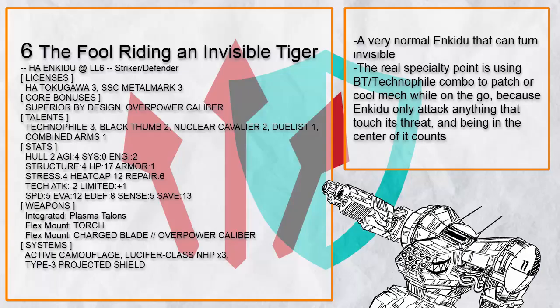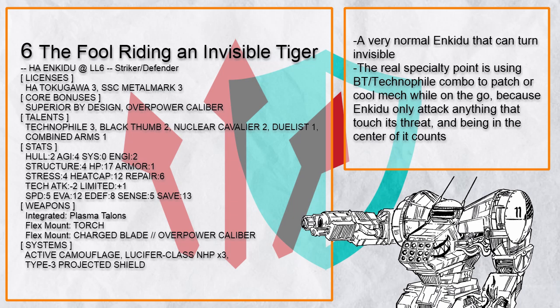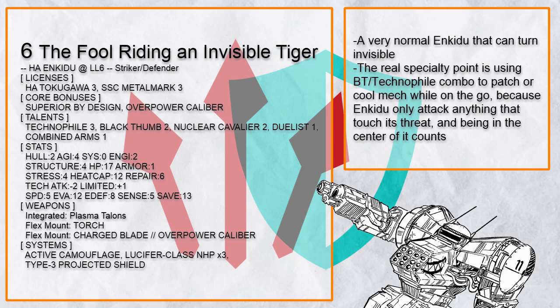The Fool Riding an Invisible Tiger is a very normal Enkiju that can also turn invisible. Here's the thing about Primal Fury: it only targets anything that does anything within its threat. As long as you stay out of it, you won't be harmed — this includes being in the center of the source — hence Black Thumb and Technophile. Just imagine a person on the back of an Enkiju trying to repair it without getting flung off as the Enkiju murders everything around them except them.